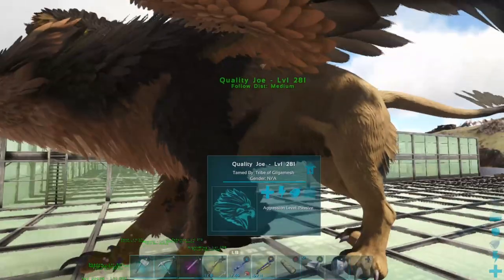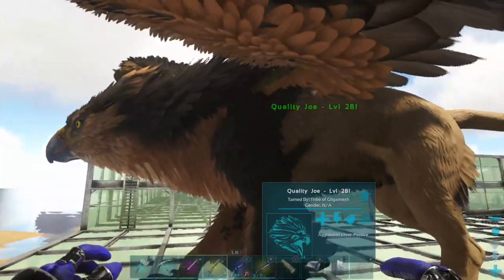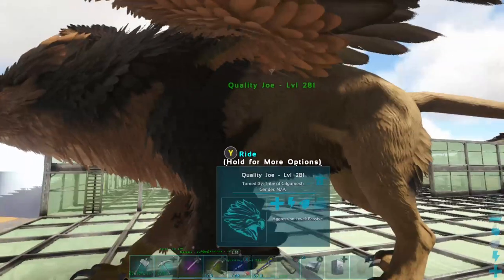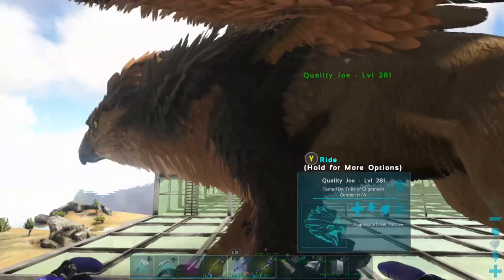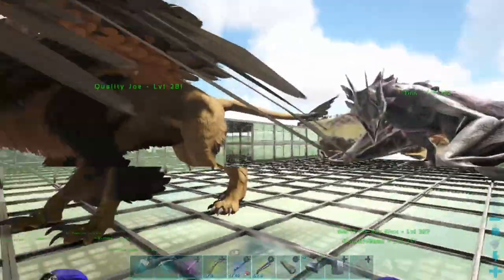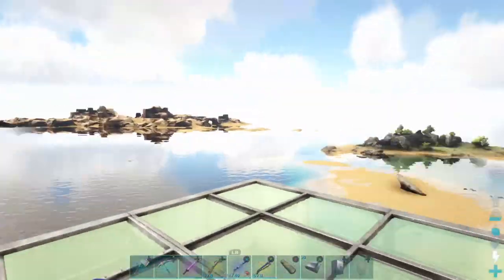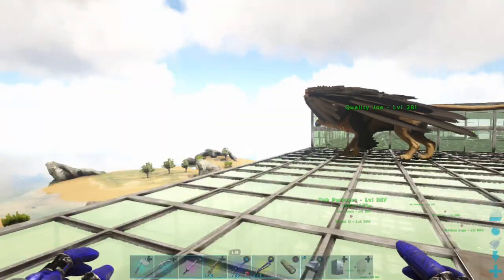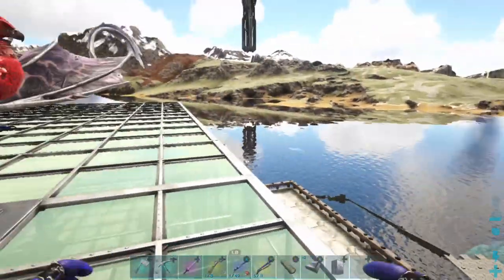This is my griffin, Quality Joe. I tamed a lower level one. When you tame something close to 165 — say he was like 145 or 148 when I tamed him — and then you feed him kibble, they have a really high tame effectiveness. They come out at like level 230-240 if you tame near a max level one and feed him kibble. He's 281 but he's still got a lot to level. I had a lower one I'd tamed first called Average Joe, and I gave him to Jamie, who plays on this server. I'll show you guys his base — he built it out of pieces he got from gathering drops. He'd rather go gather drops than craft, and that's why even though I'm level 105 on here, he's not even level 100 yet.